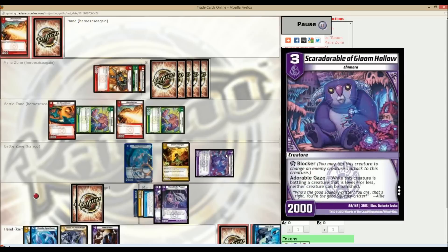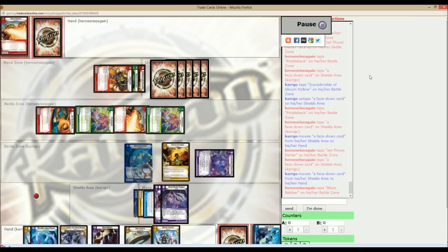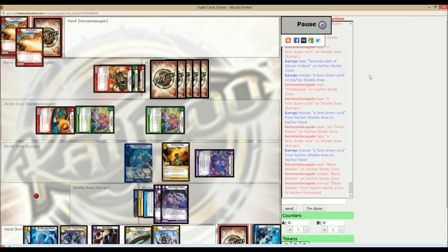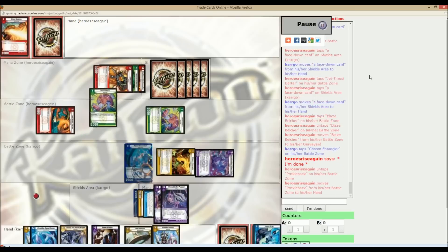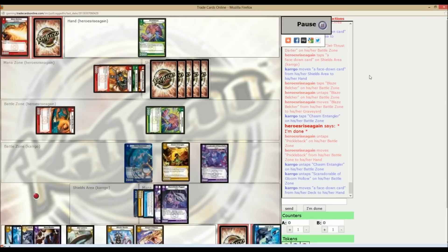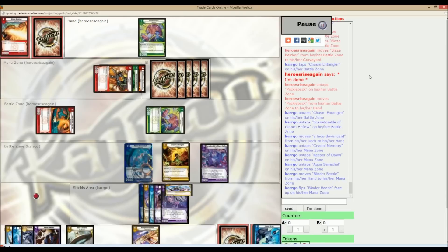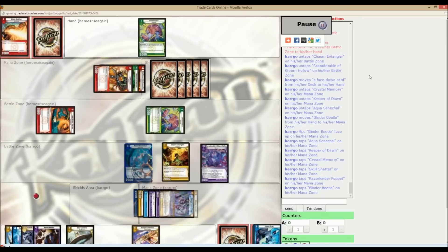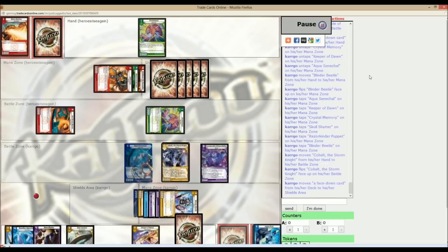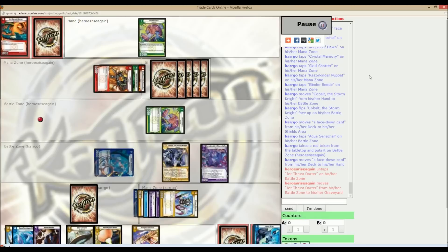I do block the first Prickleback with the Scarred Orble Gloom Hollow — this prevents it from going back, which will again allow me to kill it. He swings with the Jet Thrust Starter and the Prickleback, breaking a Star Lantern and a Blender Beetle. And then he swings with the Blaze Belcher, which is why I did not block the Chasm Entangler earlier, allowing me to kill it. I've now seen 2 Jet Thrust Starters, which is going to be a lot of his fast attack. So I go ahead and tap 6, pulling out my Cobalt, since I do have Squeaky as an attack, drawing the shield. Killing the Jet Thrust Starter with the Aqua Sentinel drawing a card, and then killing the Prickleback with the Cobalt.